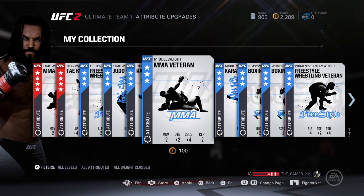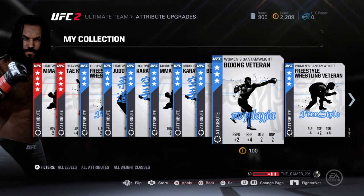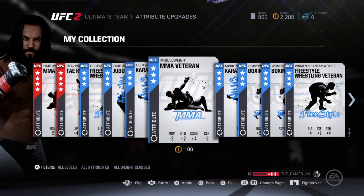That way, when the time comes and you put these cards on someone, you actually keep them, and that's how you're going to make your guy better. So just a heads up — I want you guys to keep the attribute cards, save them, grind and grind and grind, and save these cards.